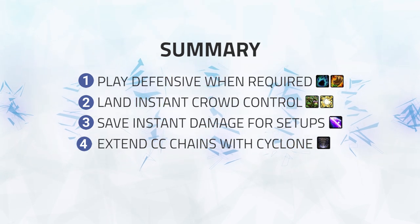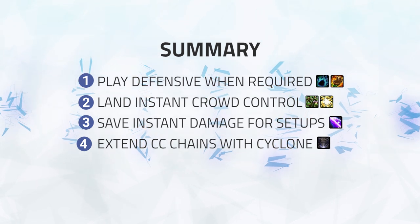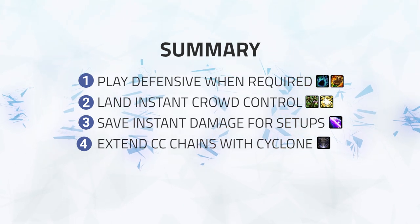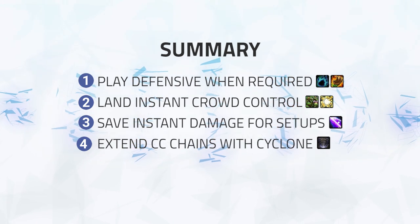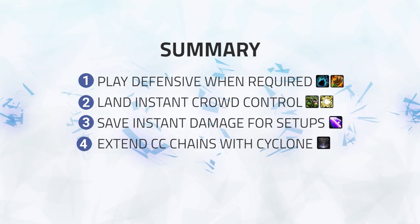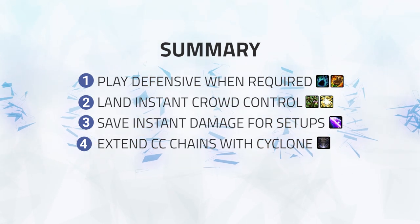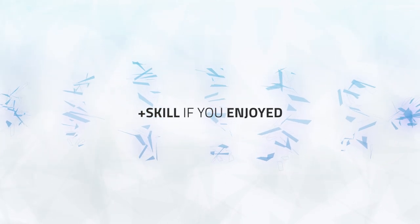To summarize what you should be doing as a boomkin in this composition: play defensive until you can set up kill windows, involving Root Beam or cyclone onto the healer out of a monk Paralyze. During this CC chain, build up astral power and have instant damage ready for the go. After the Root Beam, look for follow-up cyclones to extend the kill window. Number one: play defensive when required. Number two: land instant crowd control. Number three: save instant damage for setups. Number four: extend CC chains with cyclone when available.